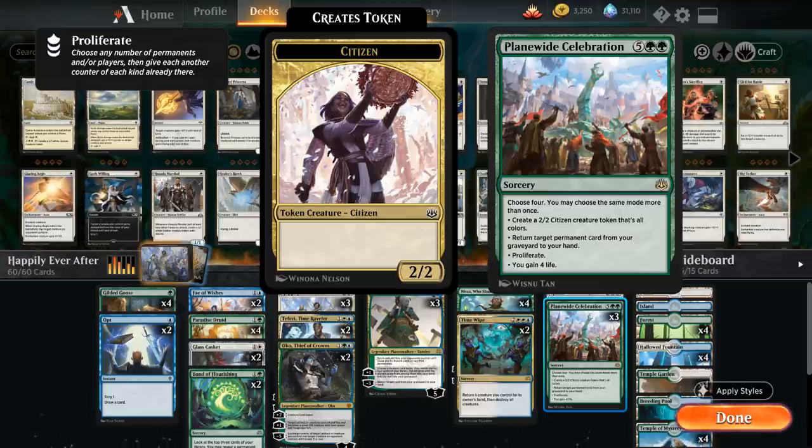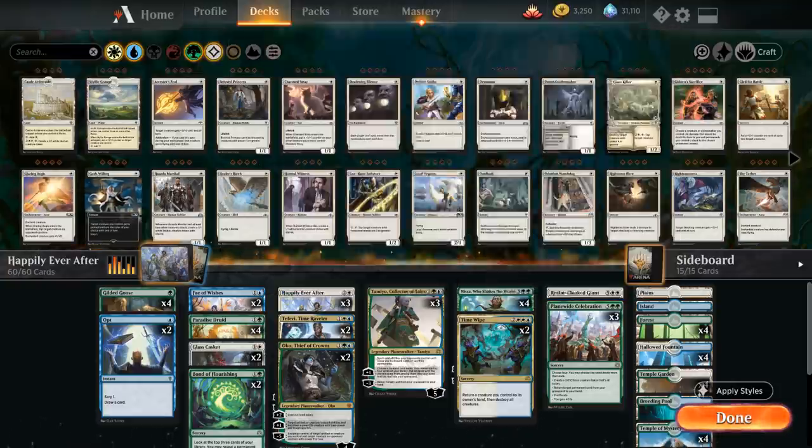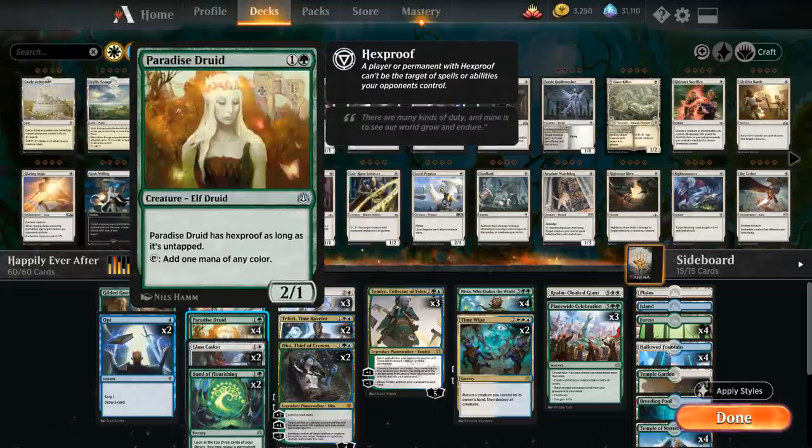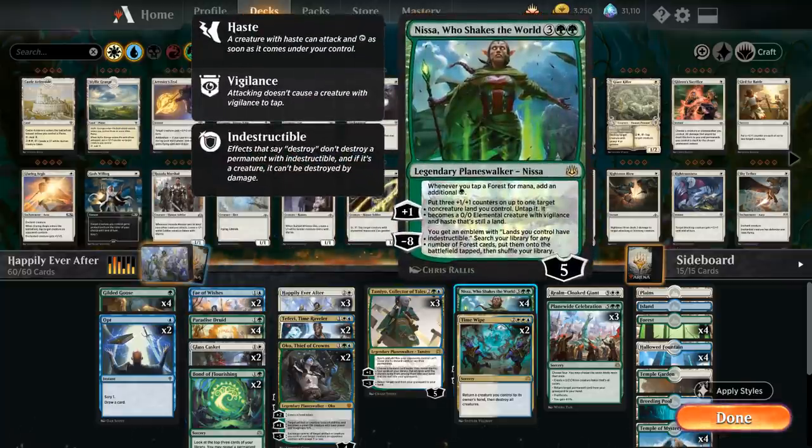Plain White Celebration is a 7-mana sorcery that lets us choose between 4 modes, and we can even choose the same mode more than once: making a 2/2 citizen creature token that's all colors, returning permanents from our graveyard to our hands, proliferating which is very powerful especially combined with Nissa Who Shakes the World, and gaining 4 life. Plain White Celebration is a perfect fit in this deck, and to round it out we've got a lot of traditional cards you might see in a bant ramp deck.